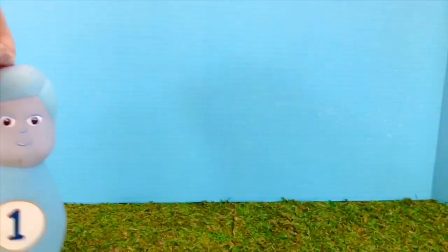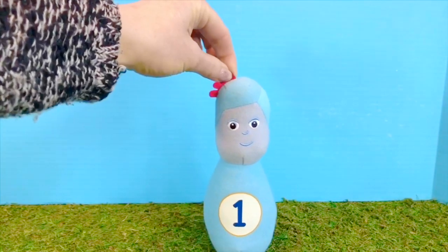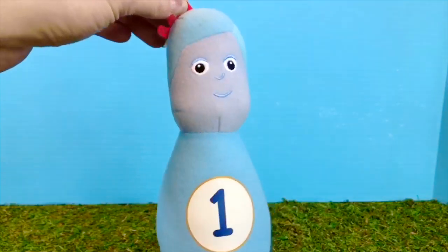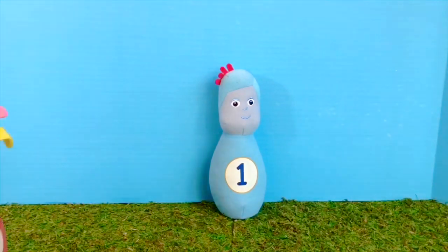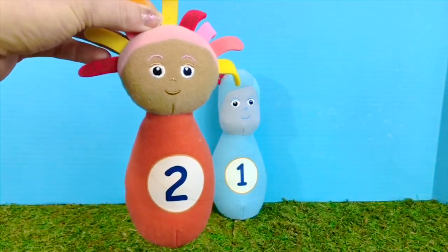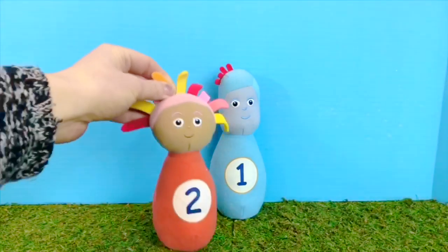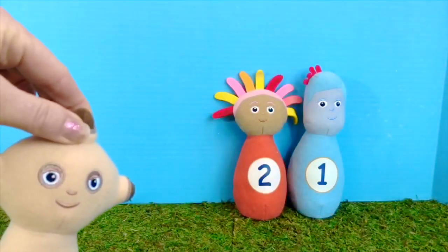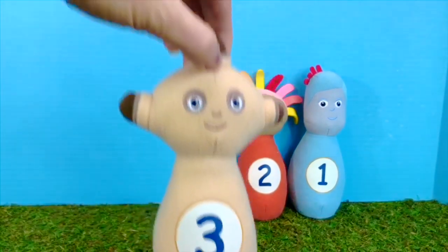Hello and welcome to Tiny Treasures. Look who it is — it's Iggle Piggle from our In the Night Garden skittle set, and he has a number one. There you go, Iggle Piggle. Let's see who's next. Upsy Daisy — she is red and has the number two on the front. We're going to bowl with our special In the Night Garden toys today. And look, it's Makka Paka — he's number three.